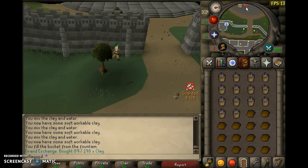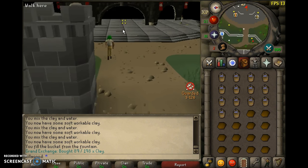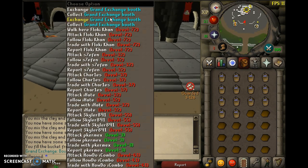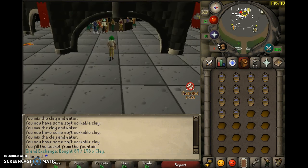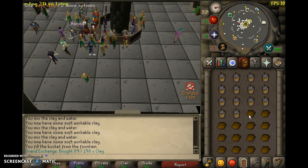The Grand Exchange bought 89 out of 198 clay - it does buy pretty fast, which is really nice. One time I was selling the soft clay for 350, but it was selling for 250, and then it went down.